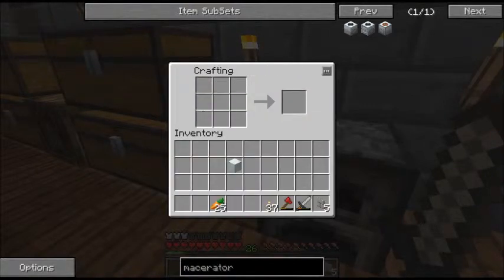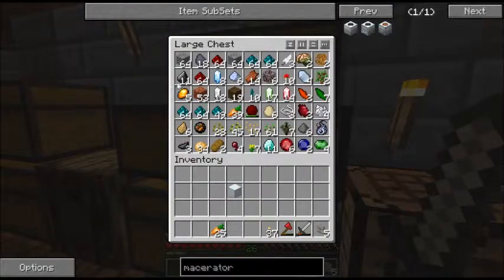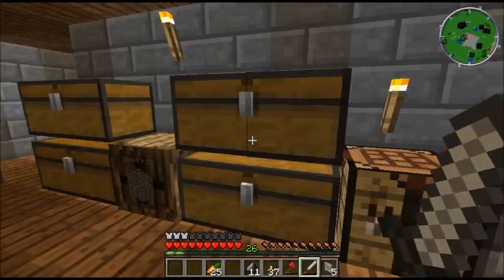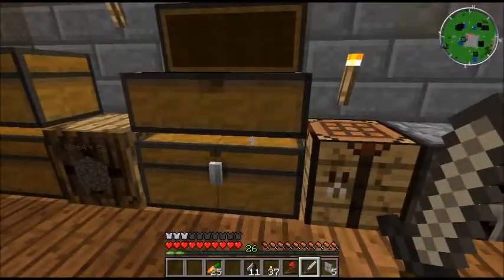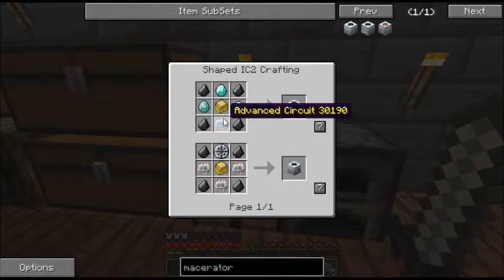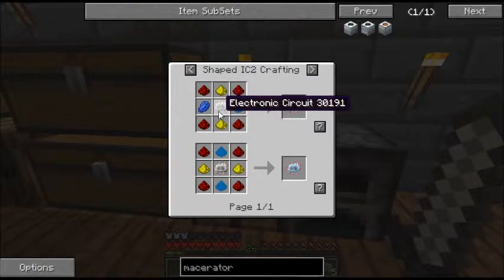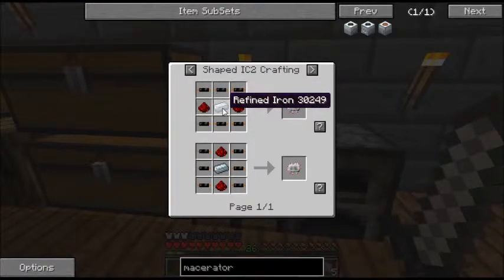The next thing we're going to need is four flint — let's go ahead and look for that in my chest. Let's grab all of it. So then we're also going to need three diamonds — no problem — so let's go ahead and find the diamonds. And then finally, we're going to need an advanced circuit. The advanced circuit is made by getting redstone, lapis lazuli, and glowstone, and then an electronic circuit. The electronic circuit is made from six copper cables, two redstone, and refined iron.